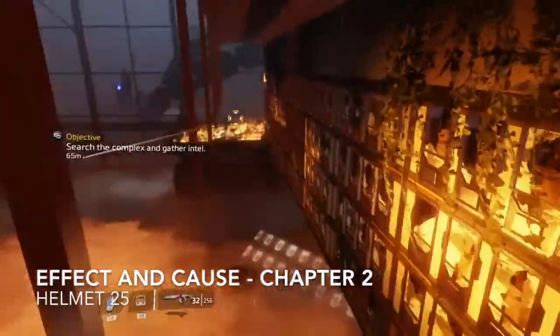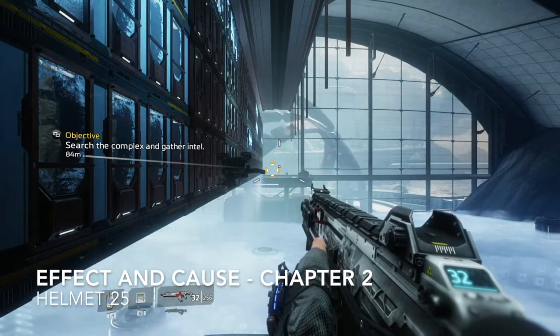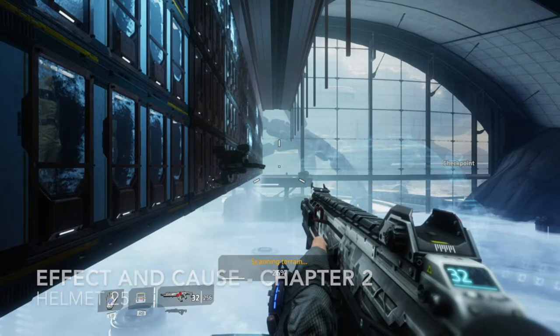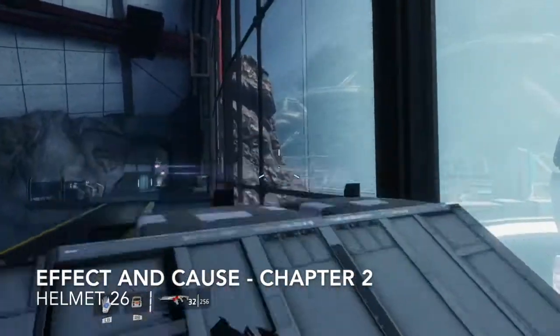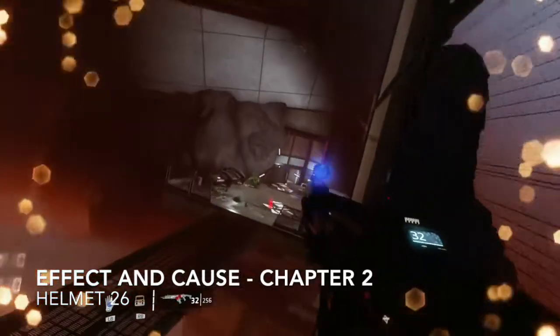It doesn't matter if you die after you get the helmet — the helmet is still collected. So if you collect a helmet and then get killed, you don't have to go back and get it again. Once you've got it, you've got it for good. You've also now unlocked the achievement or trophy Collector for collecting twenty-five helmets. Now pop across to the left, time-shift, and get pilot helmet number twenty-six sitting up on the wall.